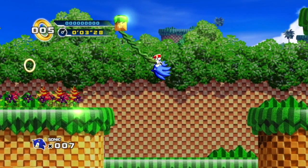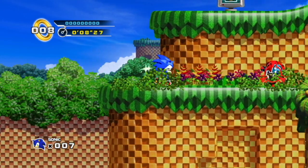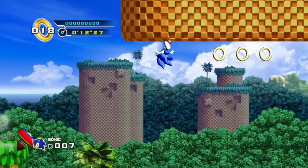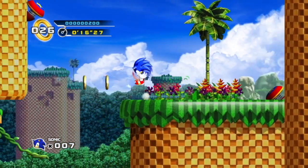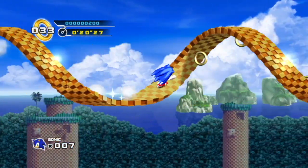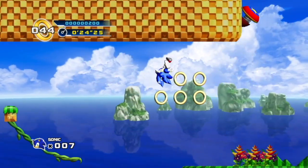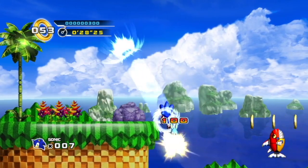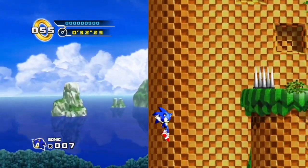Moving on to Act 2, you might have noticed a prompt for Play Next Act. There's actually a world map where you can select different levels — most zones can be played out of order in Sonic 4, but for this playthrough we'll use the Play Next Act shortcut. One nice thing is each act has its own gimmick; for example, we now have vines to swing across, and each act also has different music.